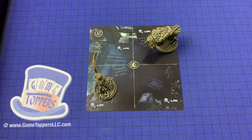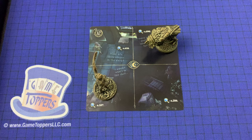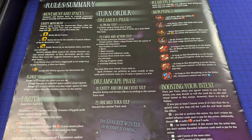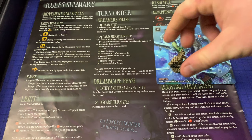Anytime the game instructs the players to do something and there are several options — such as moving an entity when there are several possible paths — the dreamers choose an option as a group. So if an entity was going to move one space and could move here or here, the group would decide. Anytime the dreamers can't come to a consensus, the first player has the final word. At the start of a new turn during a slumber or dream, or after resolving a location on the dream world map, the players may pass the first player token. This is optional, and if the players have no trouble making decisions as a group, they may keep the same first player the entire time.